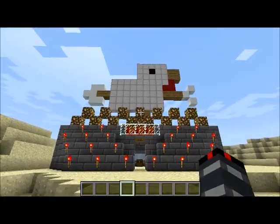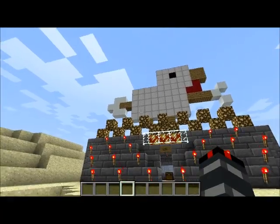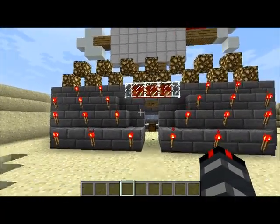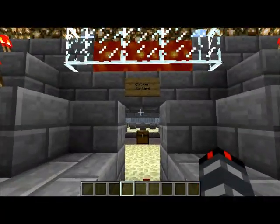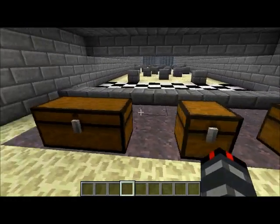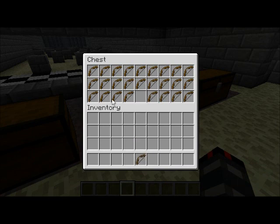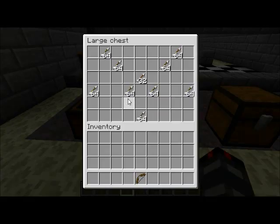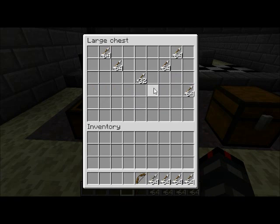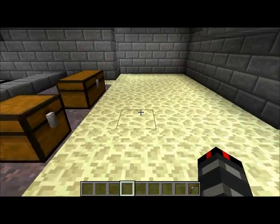Okay, so here it is — chicken with an arrow through it, hope you recognize that. Chicken Warfare — I have no idea why I called it that. Here you can see some bows and quite a few arrows. But of course I'm in creative mode, so I don't need arrows. I don't need that bow though.